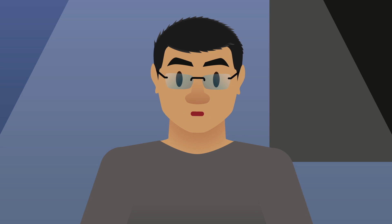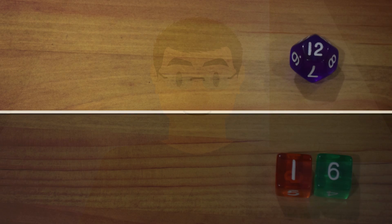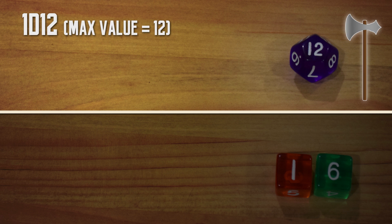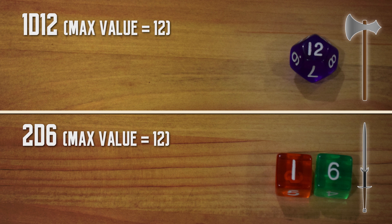Alright math junkies, strap yourself in your seat and get ready to win with math, because we are doing Dice Probability. Here we have a single 12-sided die, or 1d12. At the other side, we have a set of 2 6-sided dice, or 2d6. You can easily tell that the maximum value they can get is 12, but are they the same? Let's expand the possible combinations.